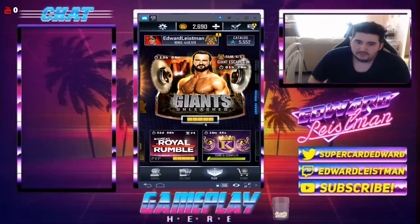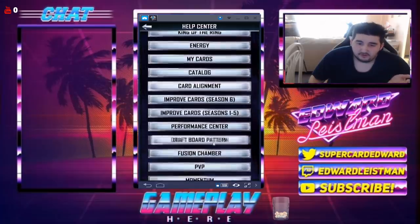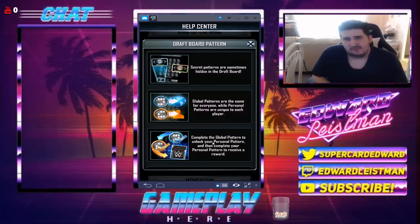Now let's get into what I want to talk about. If you guys noticed there was an update today — when you go into the help center there's this thing called the draft board pattern. I know a lot of you are wondering what this is, so let me break it down. This pattern feature has been a thing in MyNBA for a few years now. They have something called a global pattern where as a community you try to help each other find the pattern.